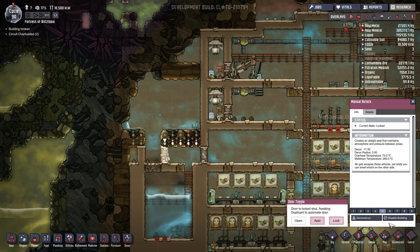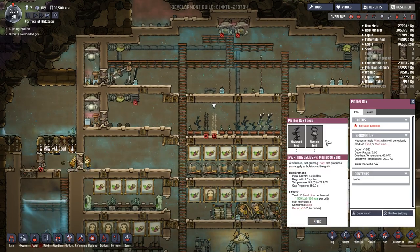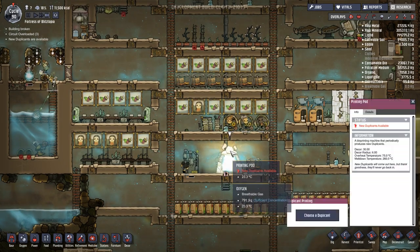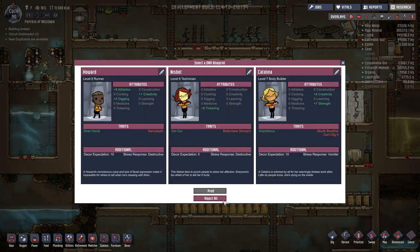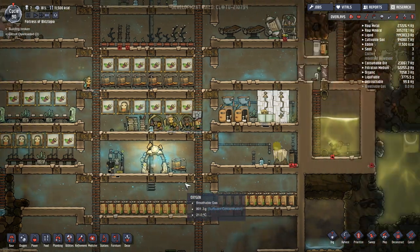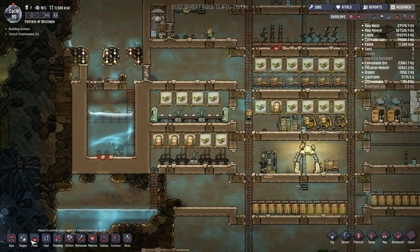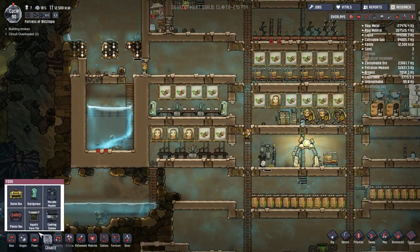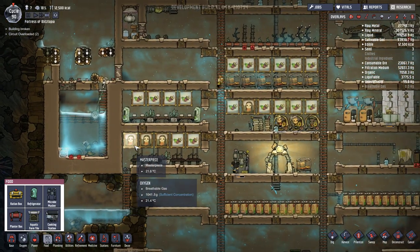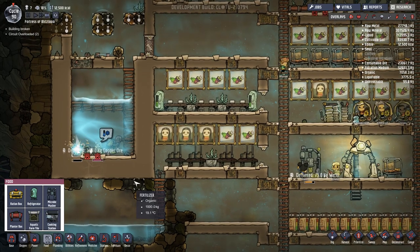We're gonna run out of food like pronto because we don't have any more seeds. We're out of seeds, so I need to start digging more, or I need to make more of the mushy mush. Also, there is that new food planter for water — we could put something in water, try that down here. Food planter, we'll try one in here and see if that'll work. I don't know what goes in there, but we'll try it. Copper ore.